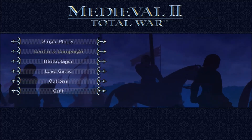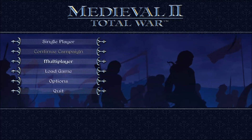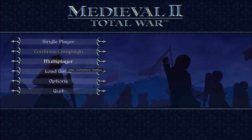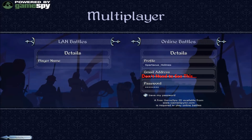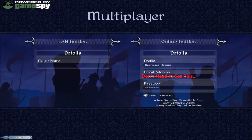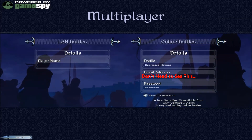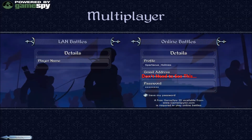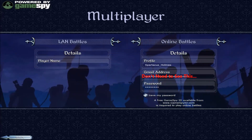So you turn on the game, you get single player, continue campaign, all this good stuff, and you see multiplayer — okay, I want to join that — and then you see this: land battles. Now my stuff is already in this, but it will be blank. It says a free GameSpy ID, available from www.gamespyid.com, is required to play online battles.